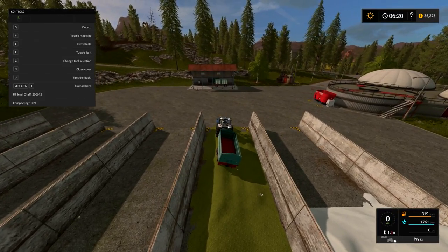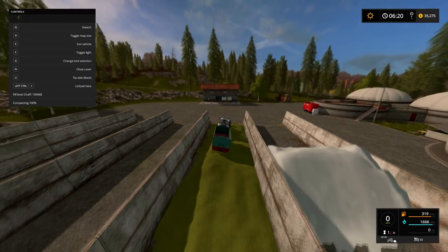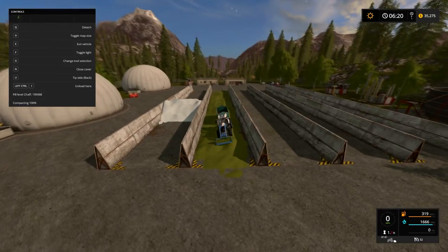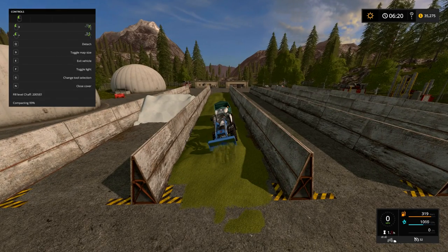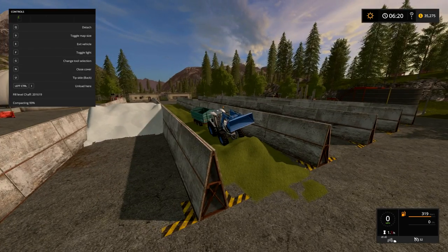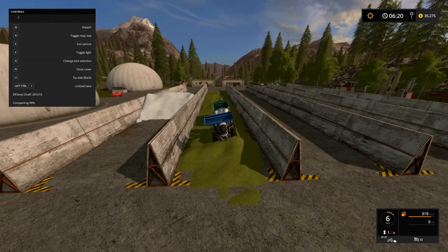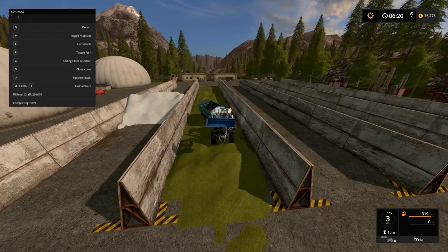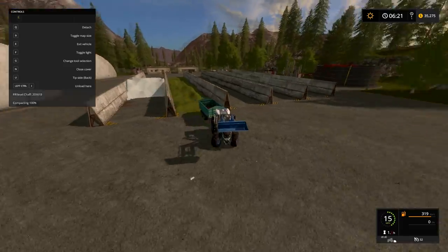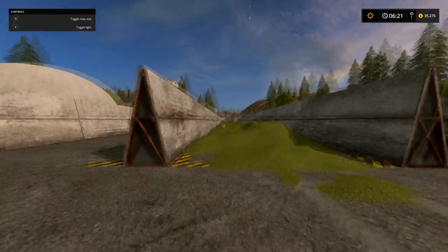The other important thing is that you have to have 10% fill before you can cover it. Right now I'm at 200,000 — I'm pretty sure these silos are a million capacity. So as long as you get to 100,000, you'll be able to cover it. But if you're at like 20, 30, or 40,000 and you're not getting the option to cover it even though it's compacted, it's probably that you just don't have enough in there. Getting to 100,000 is usually a good amount before you cover it.